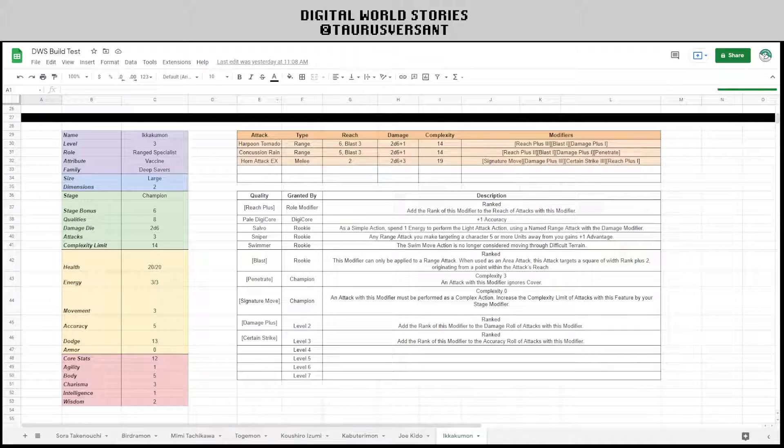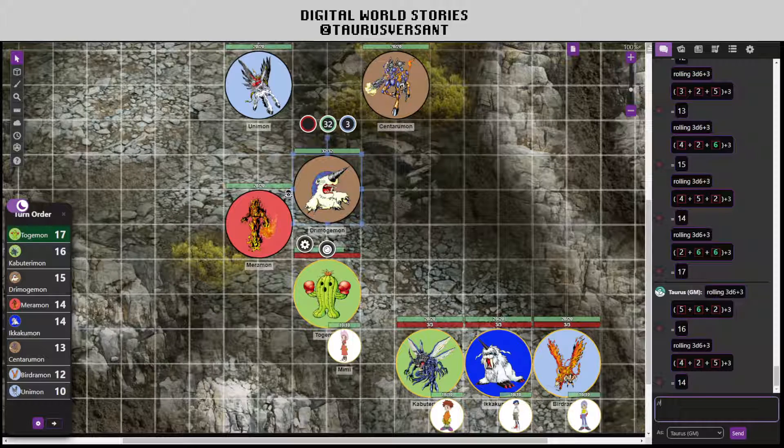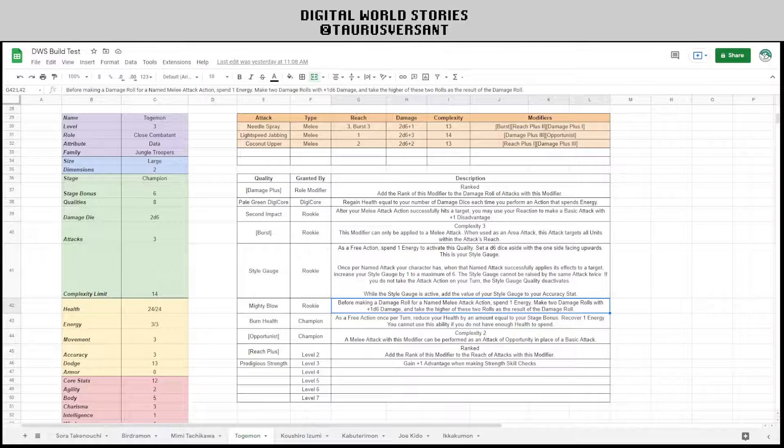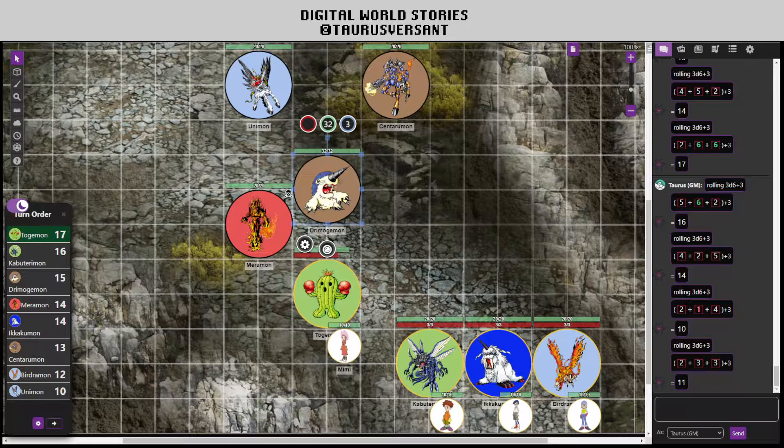Togamon's attack is going to be Lightspeed Jabbing, which is 2d6 plus 3 damage. Togamon is going to spend an energy to use Mighty Blow — spend one energy, make two damage rolls with plus 1d6, and take the higher of the two rolls. Because of Pale Green Digicore, Togamon gets two health back. We make 3d6 plus 3 twice and take the higher. 11 damage. Dramogamon has 5 armor, so that's 6 damage to Dramogamon.